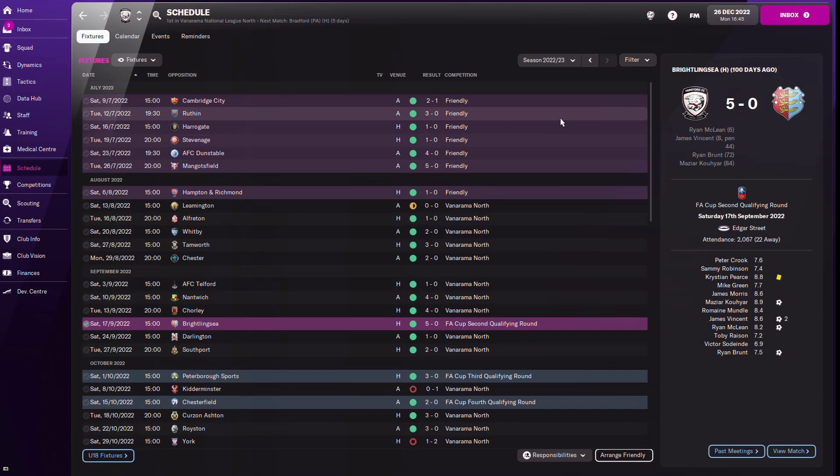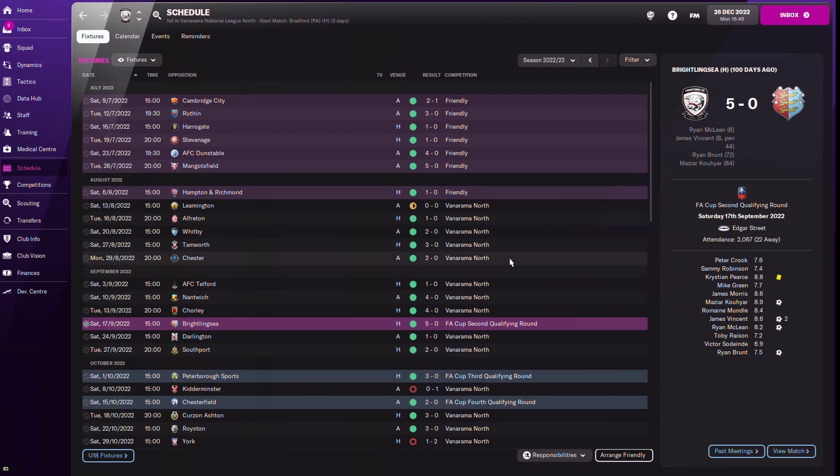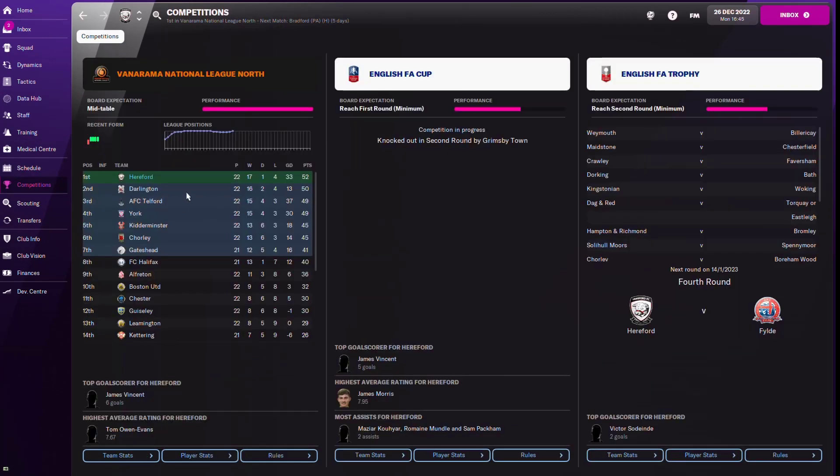That's a summary of the lower league tactic I've created. You can download it from the link in the video description below. Looking at our results, after 22 games in the Vanarama National League North we're currently first. We've played a lot of difficult games and since we've been knocked out of the cup we can focus on the league. We do lose the odd game by a single goal, but let me know how the tactic works out for you.